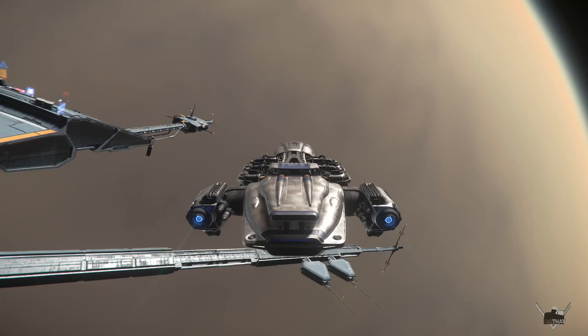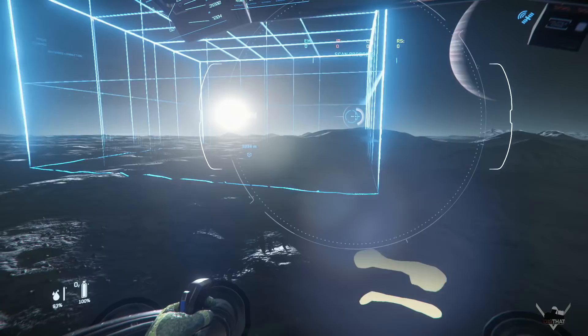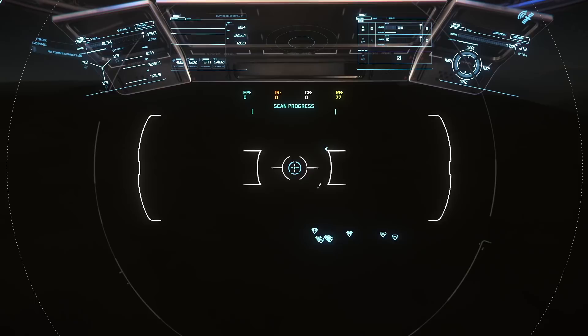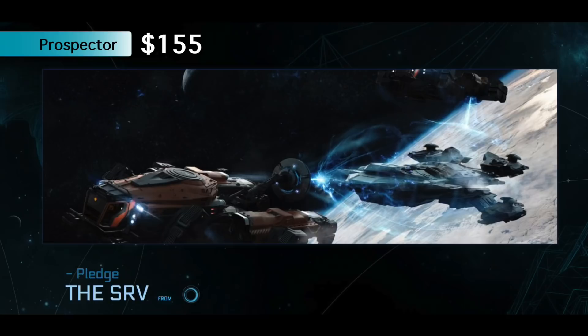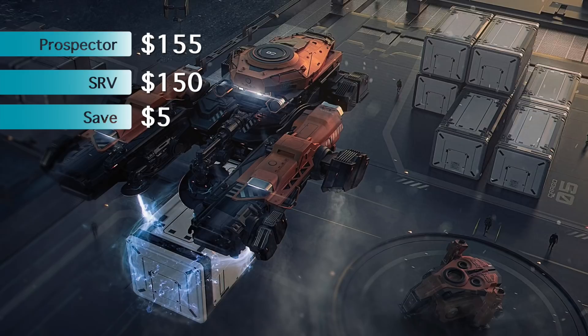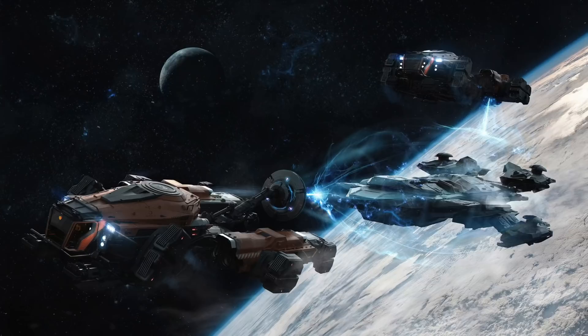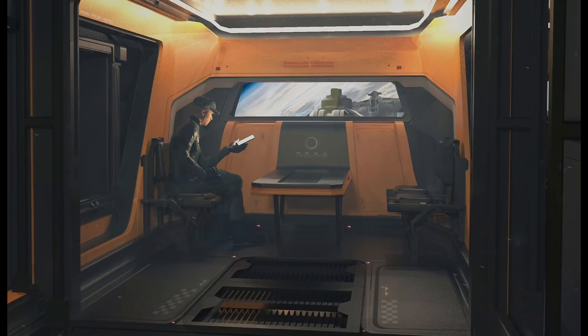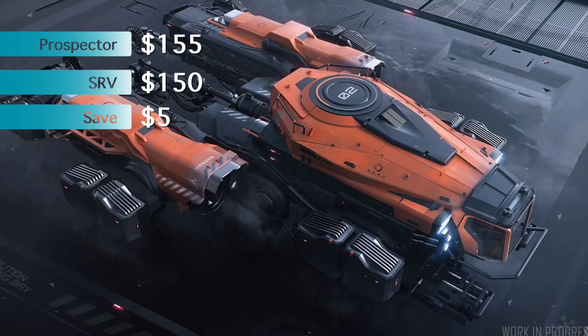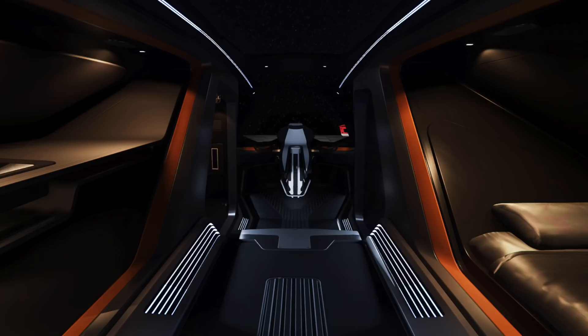The Prospector — one of the best money makers in the game right now. It's a miner that can move you from making thousands doing deliveries to making tens of thousands at a time, a hundred thousand if you have a great run. You can add this to your cart right now for $155, or you can catch the next concept sale and grab the SRV for $5 less at $150. The SRV is a tugboat fitted with a tractor beam for hauling cargo containers or ships. I think it'll find a lot of work rescuing people and their freight when things go south. So if you want a Prospector but want to save a few bucks and maybe have a very cool ship later on, here you go.